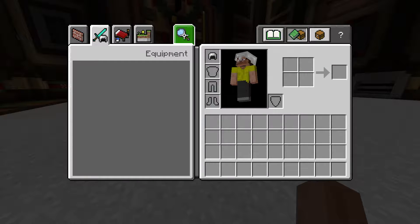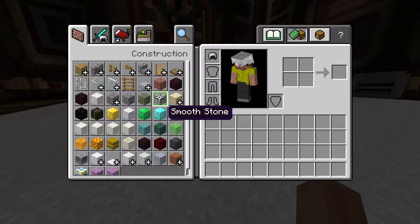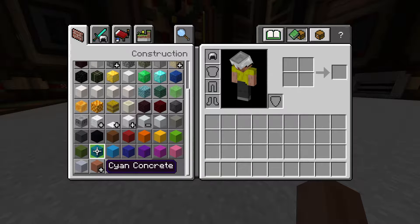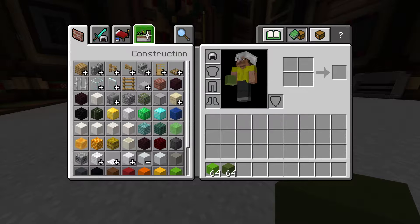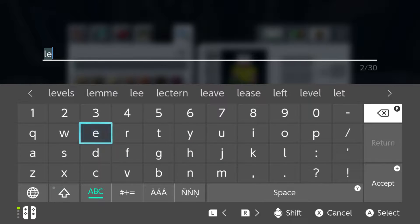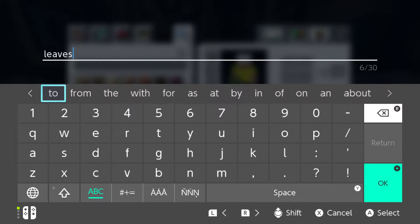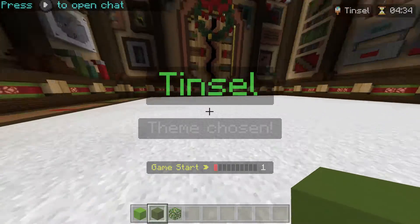Tinsel! Alright, let's see. We're going to get some concrete. We're going to grab lime and we're going to grab green. And we're going to grab some leaves — jungle leaves. That would look cool.